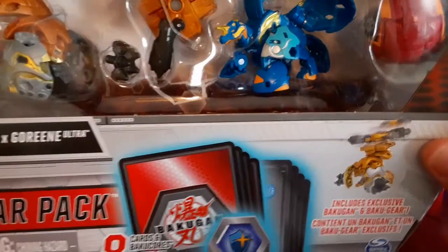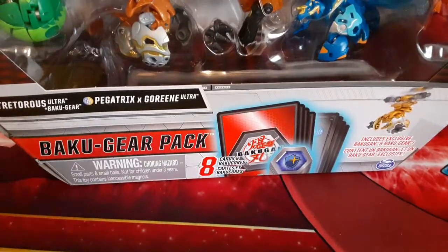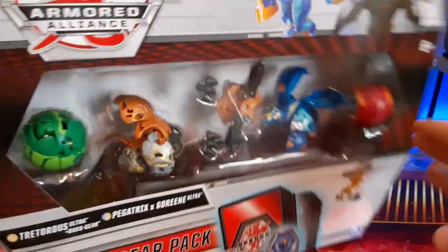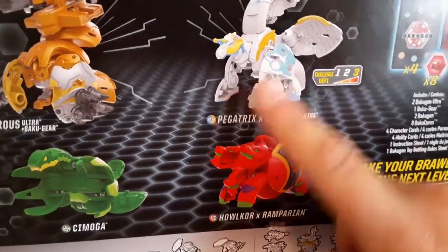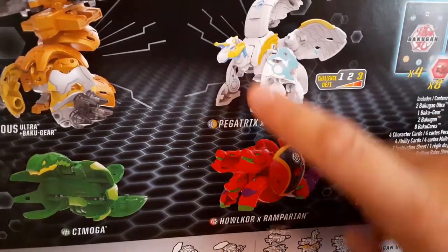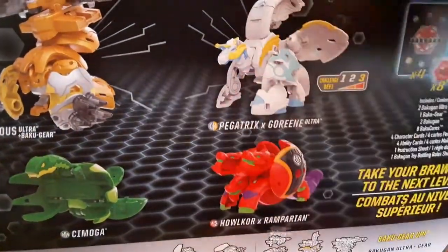This box has a bunch of controversy to it. If you look at the back of the box, it shows Haos Pegatrix but it says Aquas Pegatrix X Goreene ultra. I've seen a few reviews and pictures - you do get the Aquas version and you do get the Aquas card.